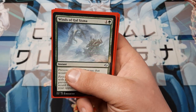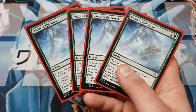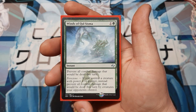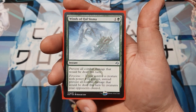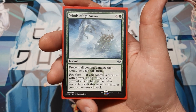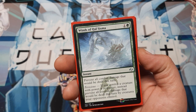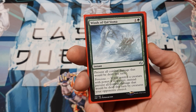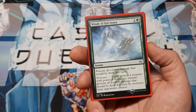The Winds of Qal Sisma — correct me in the comments if I'm mispronouncing it. We're going to play a playset. Prevent all combat damage dealt this turn — so essentially it's Fog. But with Ferocious, if you control a creature with four or more power, instead it prevents all combat damage dealt this turn only by creatures your opponent controls. So it's more like the Waboku Trap Card from Yu-Gi-Oh — our monsters still deal damage. Anything they blocked, they lose their blockers; we don't lose our attackers. It's a win-win.